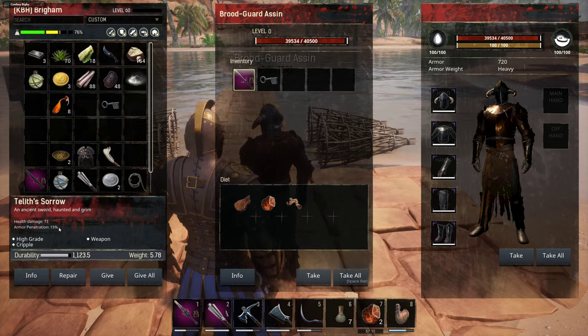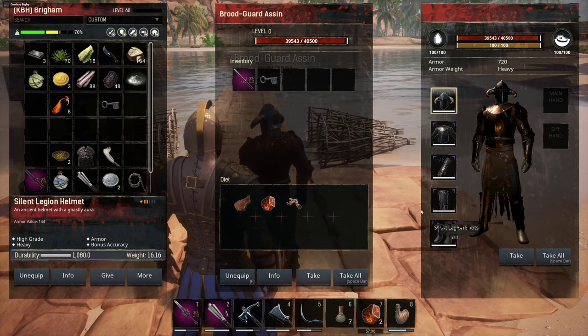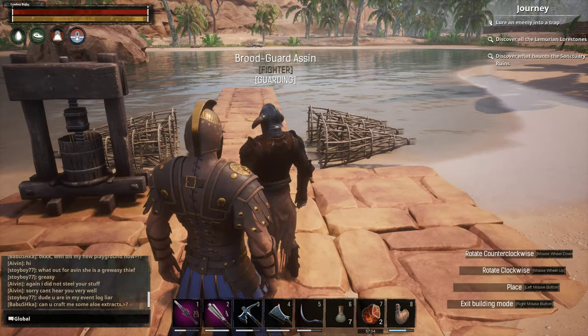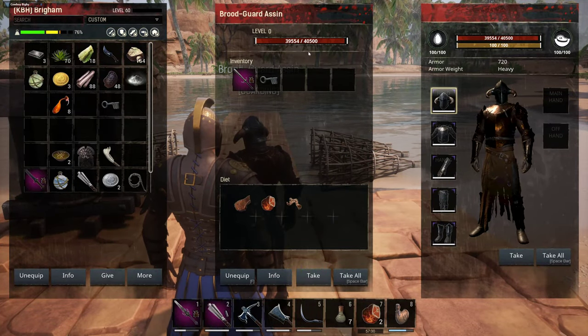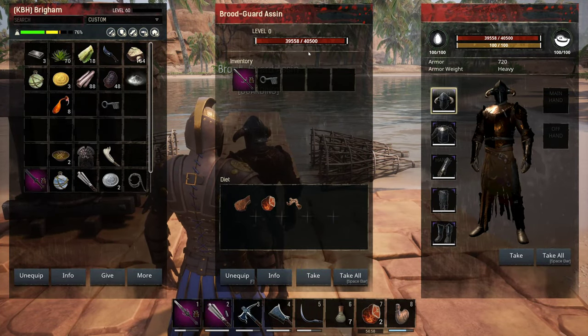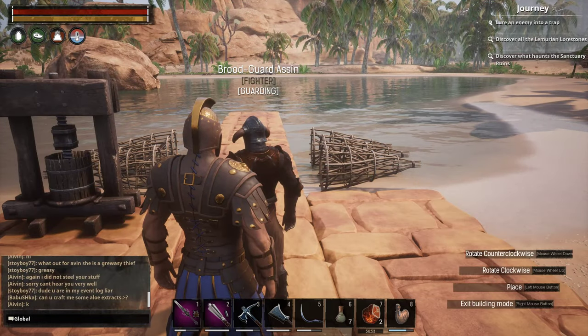73 health damage, 50% armor penetration, and I've given him the Silent Legion armor. I can't wait to get a Sword of Chrom — I'm gonna put that on him. Then I will have the most OP Thrall on this server. 1808. Oh my gosh, I can't wait.